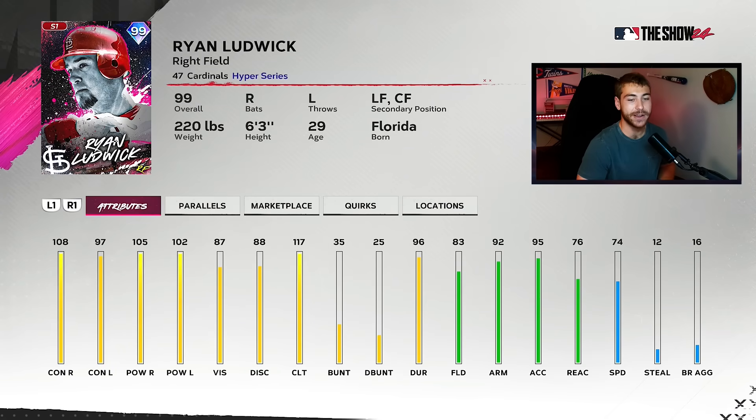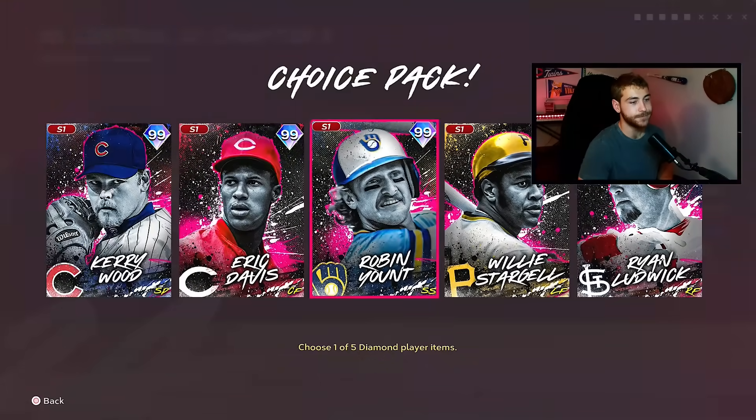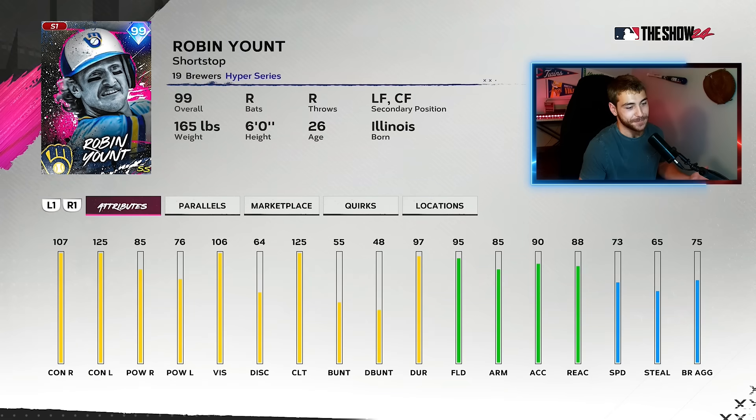Ryan Ludwig is an interesting card because he fits both the David Ortiz 2000s captain and the Clayton Kershaw captain. He's not amazing at anything but he's super well-rounded: 92 arm, gold defense, 70 speed. Really good card right there. And then Robin Yount — he's got good defense, good contact left, good clutch. That just doesn't really move me.